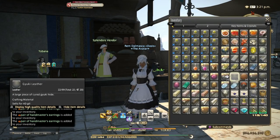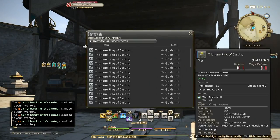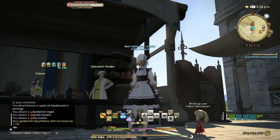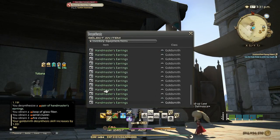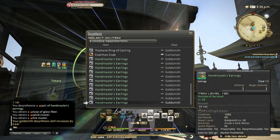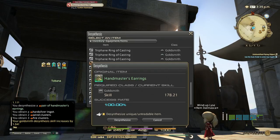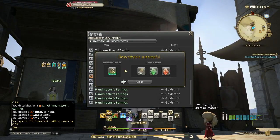You get glass fibers from them which you can use to make Ironworks gear and sell it, or you can make Thordan weapons and sell those — Thordan weapons sell a lot because they're really cool weapon glamours. So pop food and potion as usual. Handmaster's Earrings — 91%, very nice. You get 1.19 skill up per desynth. You're not only leveling desynth, you're also making gil if you use the glass fibers to make glamour Thordan weapons. Very soon you can see you're getting 100% rate as well. Very, very nice.